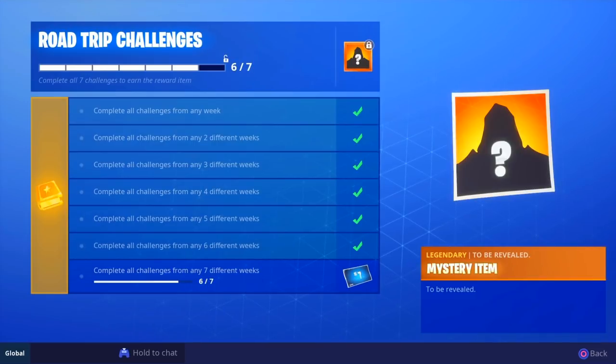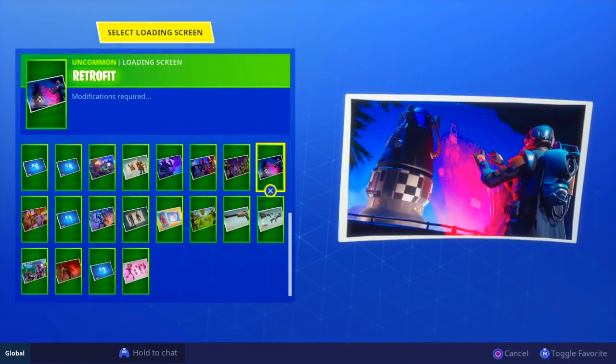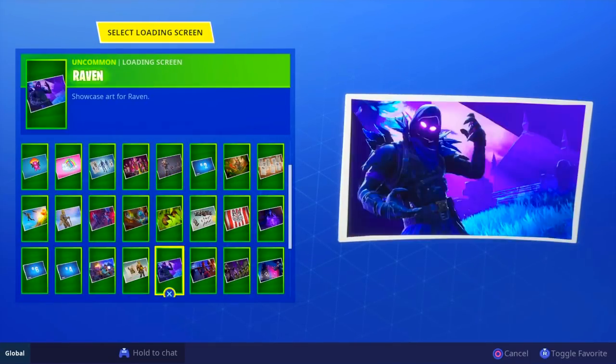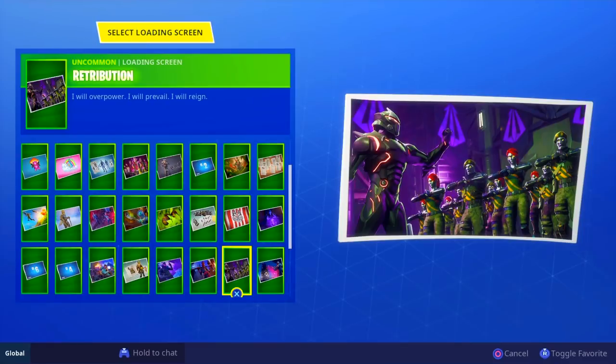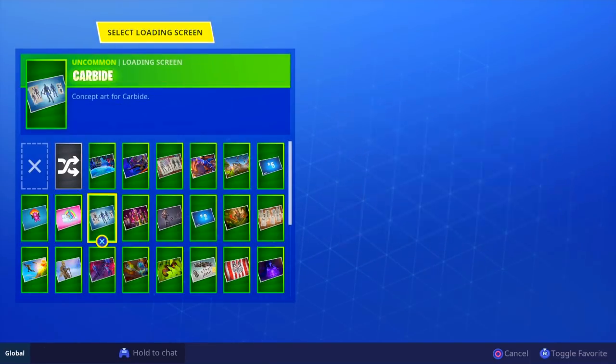It should be a loading screen showing the whole road trip skin, like we got for last season's blockbuster. Here's the blockbuster loading screen - that's how people got it to leak. There were two loading screens of the blockbuster in the files, and I'm pretty sure that's how it will work for next week's update regarding the road trip. So we should see the road trip skin on a loading screen. The blockbuster's story was basically about going back home on a rocket ship.